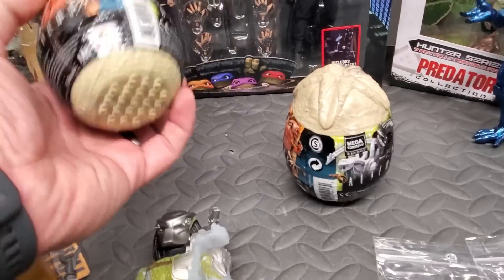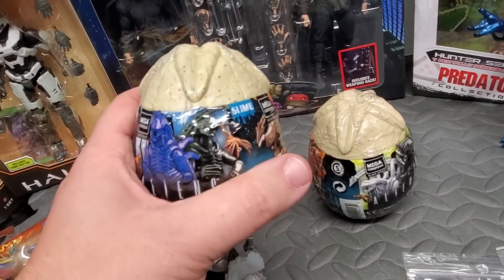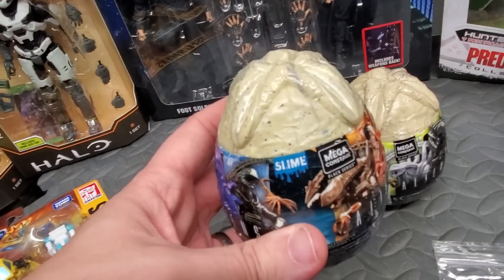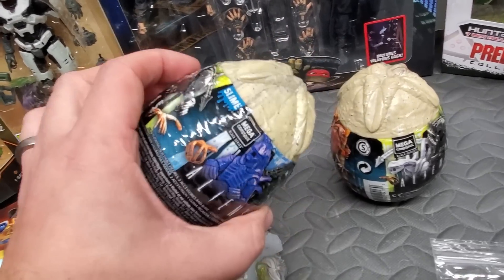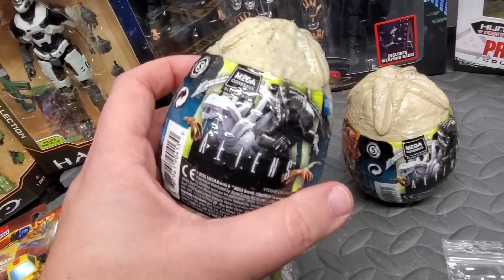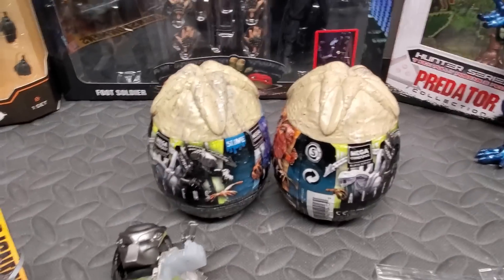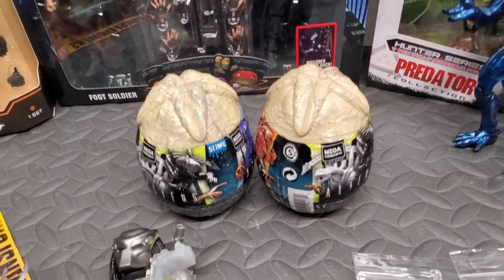I also grabbed these guys - they were on clearance for three bucks a piece. I looked at them online to figure out exactly how they're packed inside - they're in a bag of slime so you have to open the bag of slime to get the figures out. I'm probably just gonna sell these to be honest with you. I was gonna think about opening them up and putting the figures out, but I don't want to deal with the slime. If anybody's interested, otherwise I'm just gonna throw them up on eBay and sell them off.